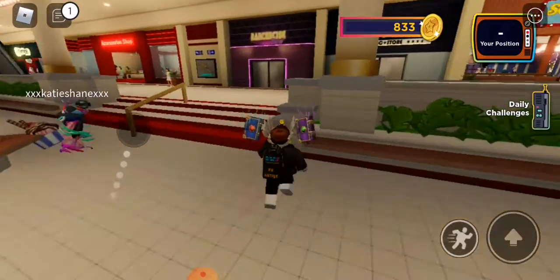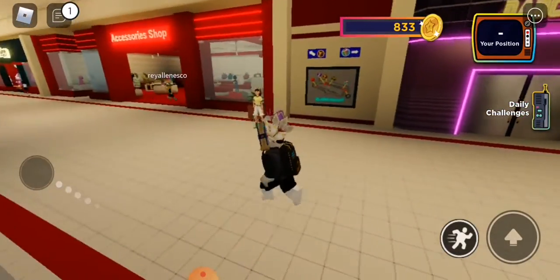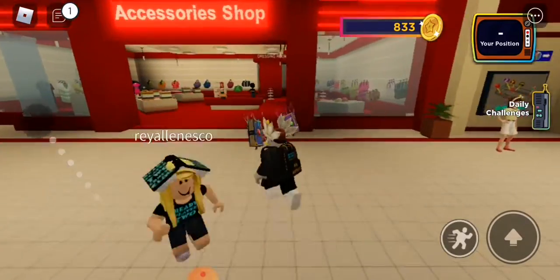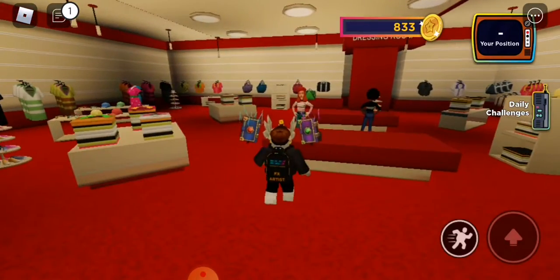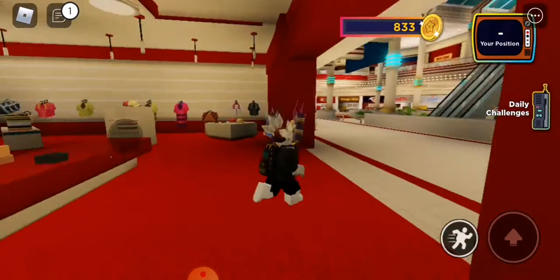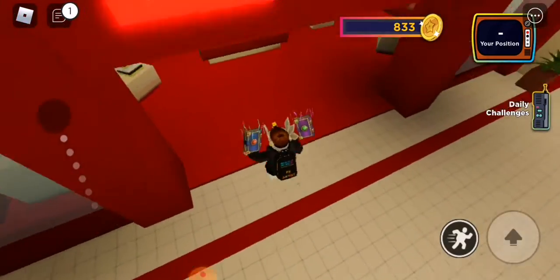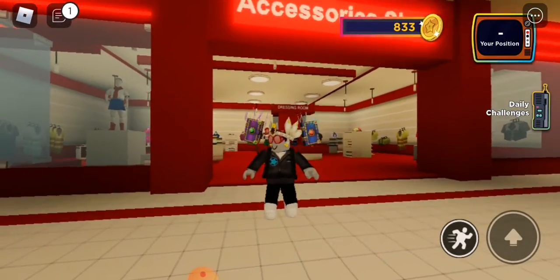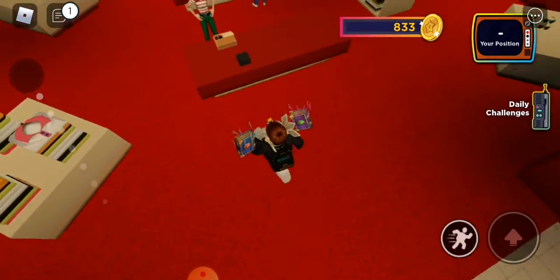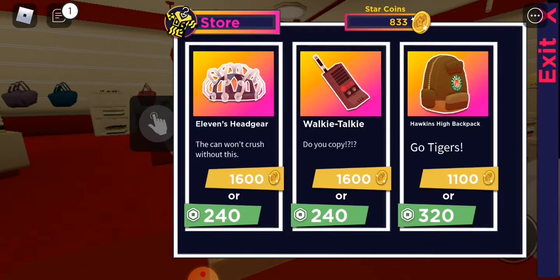So the first area you need to go to is the accessory shop. There's a new item here I'm just going to quickly show you. You need to unlock this — in my last video about the Stranger Things event — so you need to unlock this shop here; the link will be in the description. So basically you click this, and then there will be this new Hawkins High Backpack.